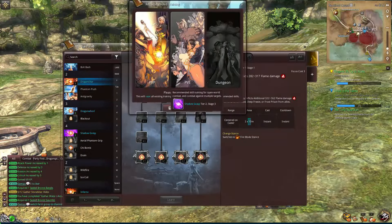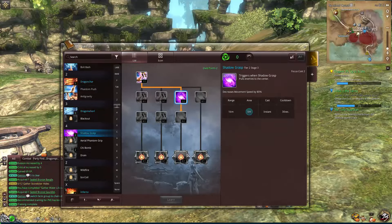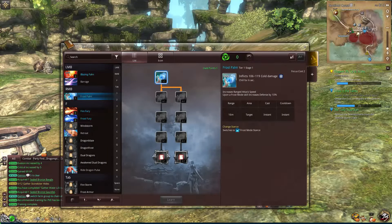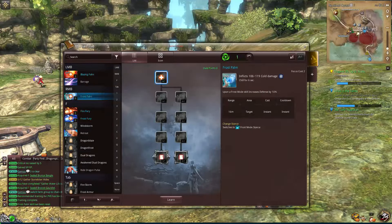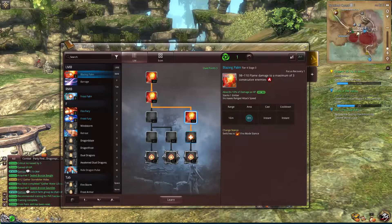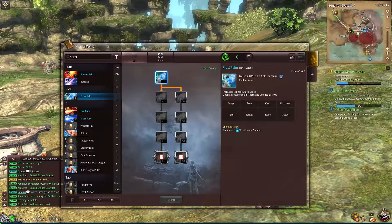Let's see what it's going to put our skill point into. Frost Palm — increased range attack speed upon a Frost skill, focus cost two. It might have upped the damage. Increased range attack speed — that's not really that sexy, but since that's what they gave us, we'll give it a whirl. No pun intended.